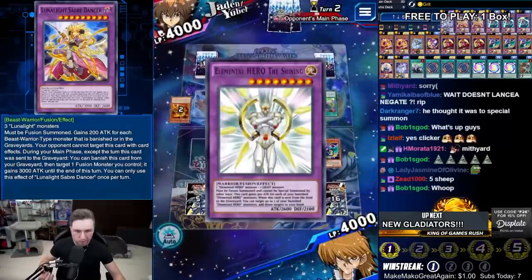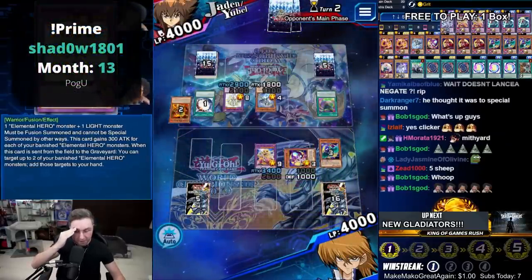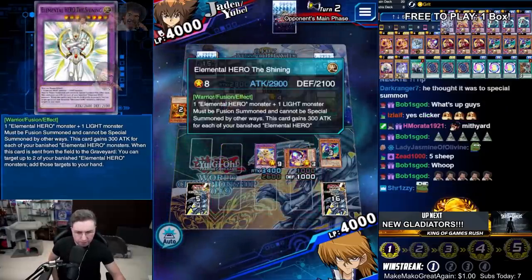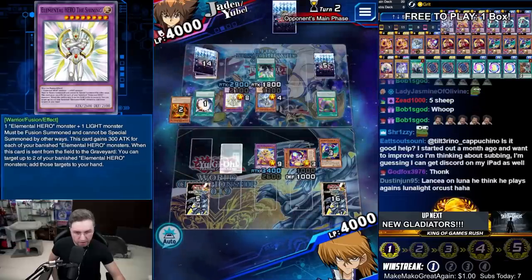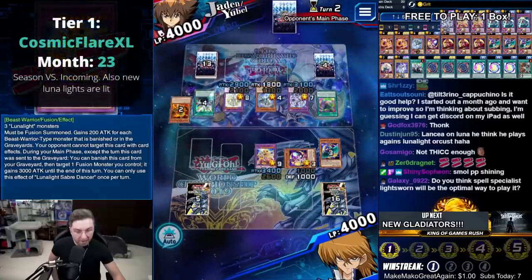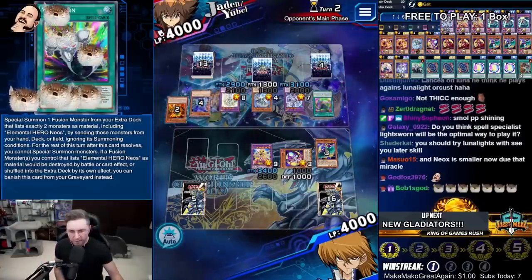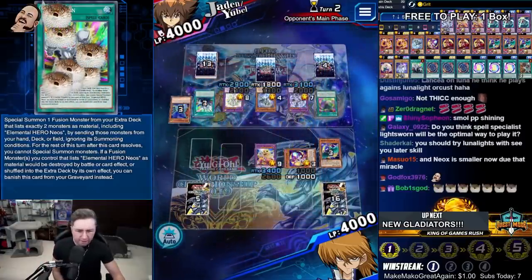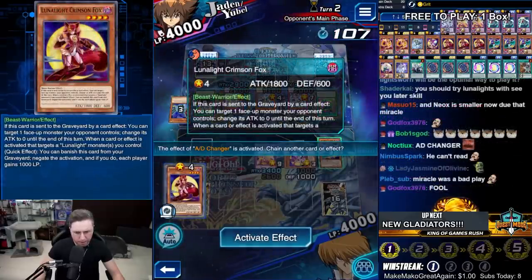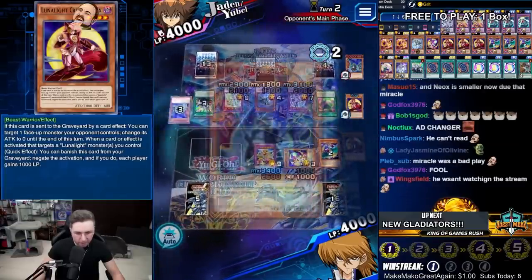What is this? Shining? You're bigger than me? No, you're 29. That field spell does not boost you. Neos Fusion — he's boosted per banished, not even in the grave, so he's not going to get any bigger. We're good. AD changer? You can't target me, fool — but it'll probably activate it anyway. I guess we want to keep the Grit. Whatever. Negate! Might have been better to keep that for the Dancer, but nah, we're chilling. We're not gonna be able to make a Dancer for a while.